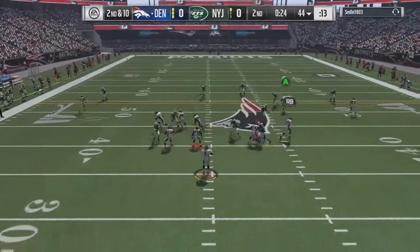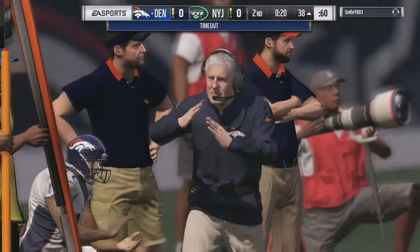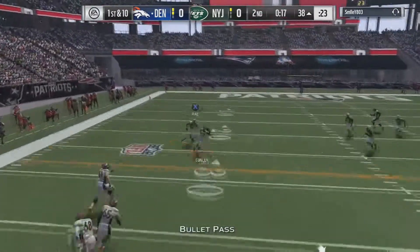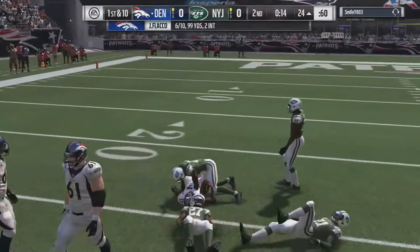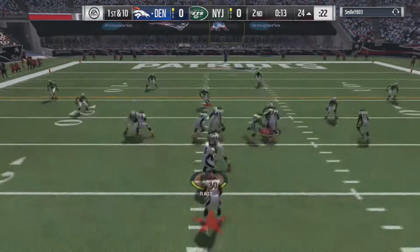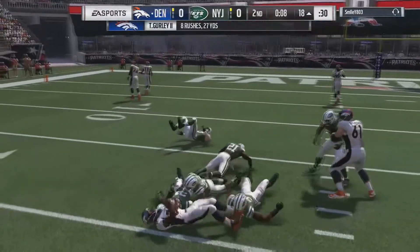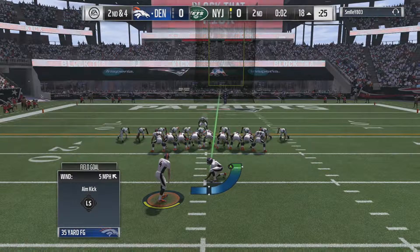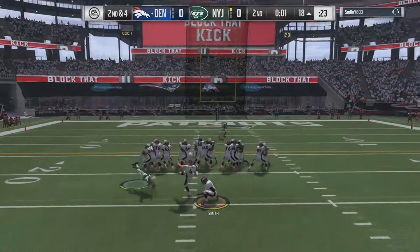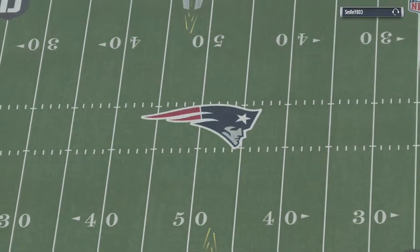Let's just get a couple yards here and get out of bounds. 32 seconds and you got 10 yards on that play — let's keep that up. You guys remember this play from last game — it was a money play. Maybe it can be money today. Oh, he took the safety down. I'm giving it to him. Flacco's just not strong enough.